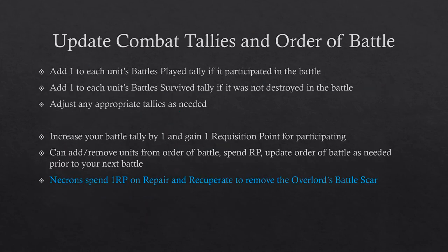The last two steps of bookkeeping include updating combat tallies and your order of battle. For each unit that participated, add 1 to that unit's battles played tally, and add 1 to their battles survived tally if they survived. Adjust any other tallies as needed. On your order of battle, increase the number of battles played by 1 and gain 1 requisition point, win or loss. You can also add or remove units from your order of battle, spend requisition points, or update anything else prior to your next battle. For example, the Necrons spend 1 requisition point on Repair and Recuperate to remove the battle scar from their Overlord.